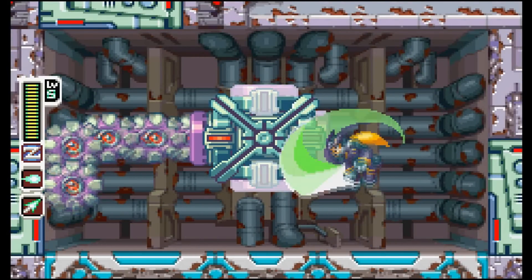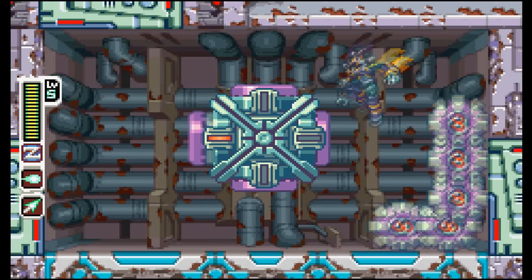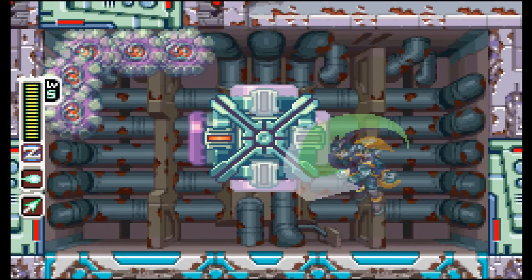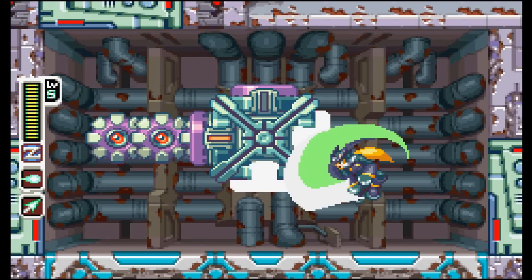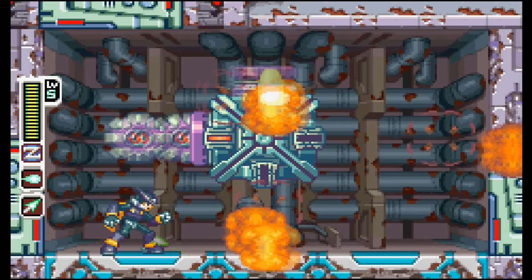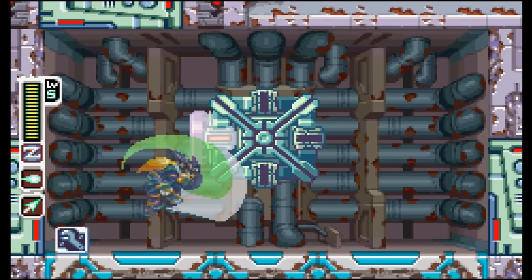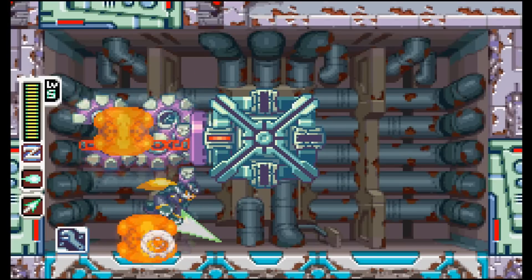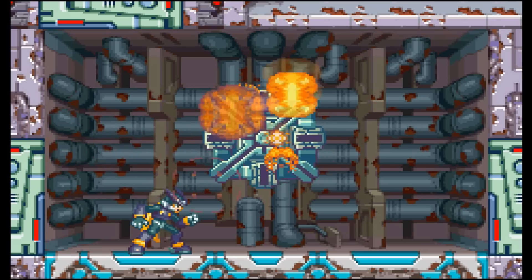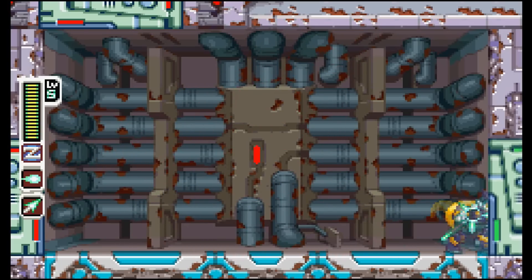It's this garbage disposer thing, I like to call it that. It's going to shoot out these circle enemies, but don't worry about them — just jump over them and avoid them if you can, and just hit away at the boss. Try to hit three of the four parts of the boss for maximum damage. If the circle enemies do get near you, you can destroy them in one saber swing, so keep that in mind. It's a pretty easy mini-boss and it should go down pretty quickly.